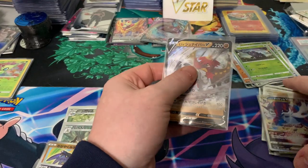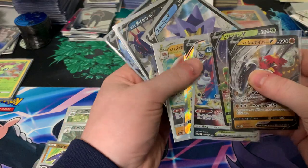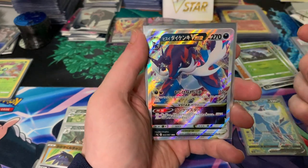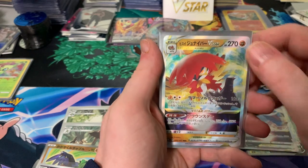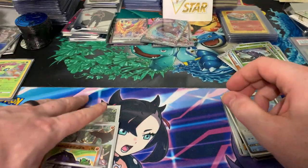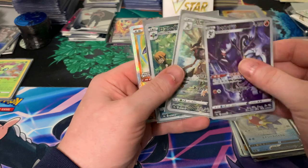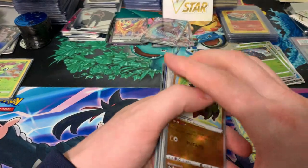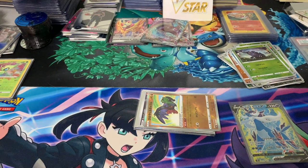So a lot of hits, guys. At the regular set level, we ended up with five Vs, two V-Stars, and a Full Art. We got three character cards: the Chandelure, Scyther's evolved form, and Roserade. And we had the Hawlucha Shiny. Not too bad! Thanks for checking it out — we're probably going to have some more Brilliant Stars openings, as well as there are some Charger Chase cards. So until next time, enjoy.